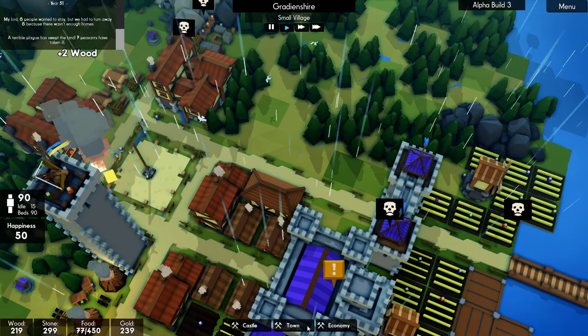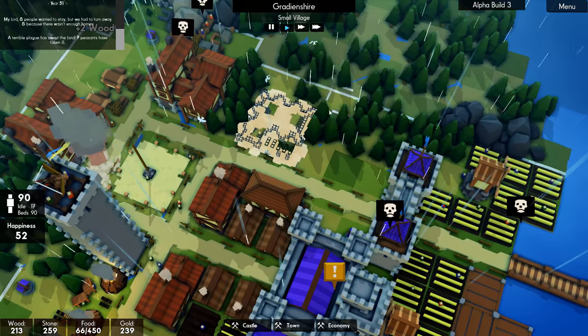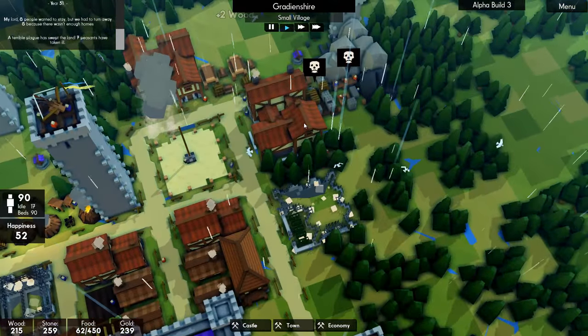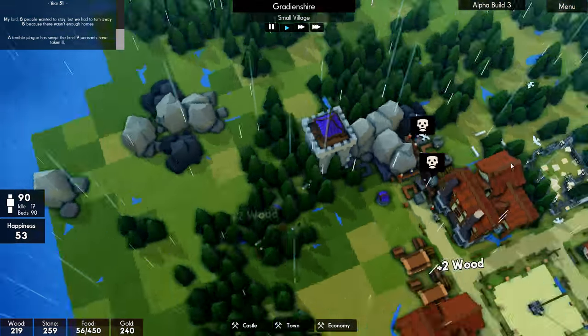This will be a good place for the hospital — right in the centre of town, in amongst the trees. Get building. We have the stuff to build it. Oh, we're going to lose people. We are definitely going to lose people.